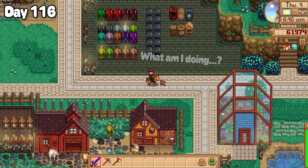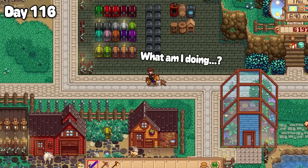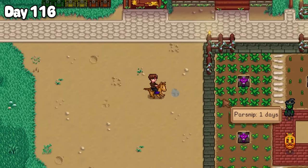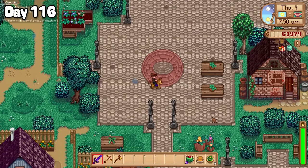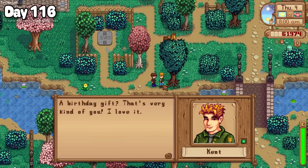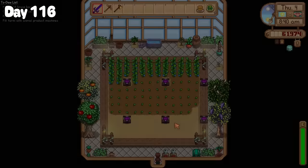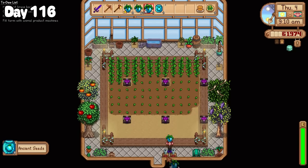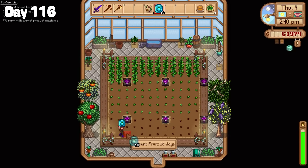I took a day off from prismatic slime hunting on day 116. I also got distracted riding Dusty through a puddle on the farm. I was on my way to town as it was our new villager Kent's birthday today, so I handed him a cactus fruit. Another round of ancient fruit had blossomed back in my greenhouse, so I spent the better part of the day turning them into seeds and filling out the rest of the greenhouse with ancient fruit.